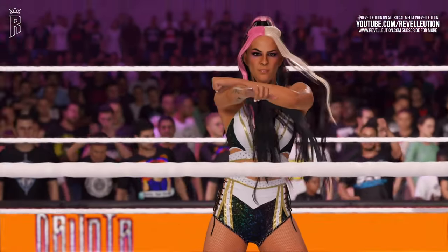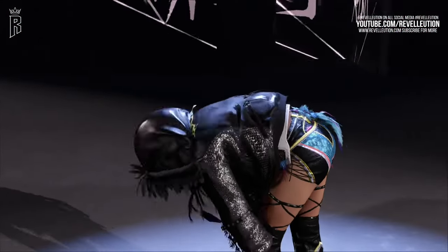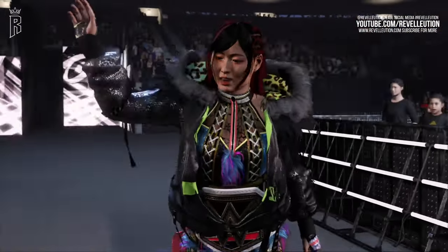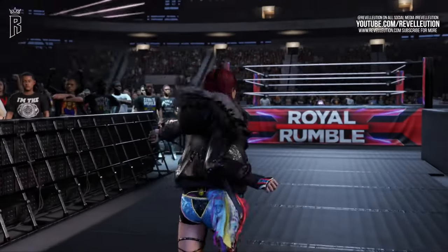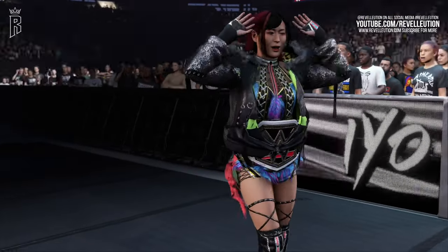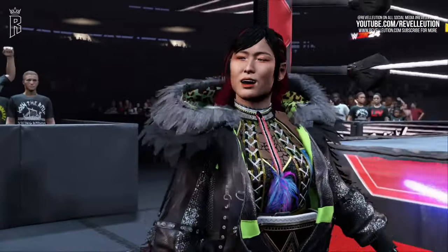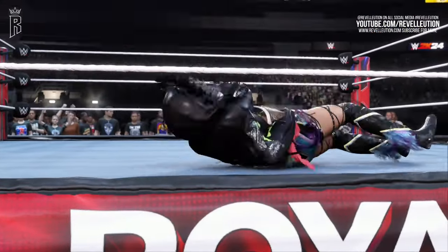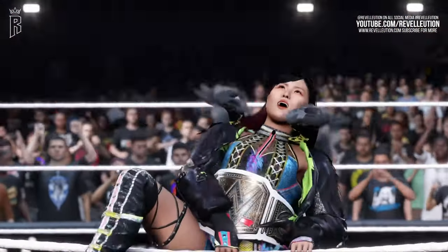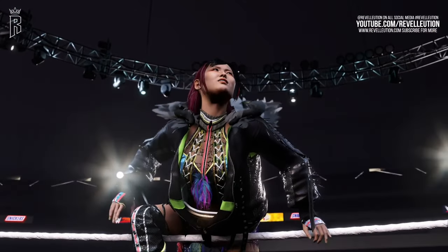Up next we have another member of Damage Control in the form of WWE Women's Champion IYO Sky. In this year's game, the blue brand's current champion sports a recreation of her Money in the Bank 2023 attire, which looks awesome, especially alongside IYO's stellar entrance animation. Sure, the entrance itself is the same as previous iterations, but it still looks just as good to this day. Thanks to the build, we get a sneak peek at the brand new WWE Women's Championship making its debut in the 2K series, and the titles have once again had an upgrade and look better than ever — especially when it comes to the Women's World Championship.